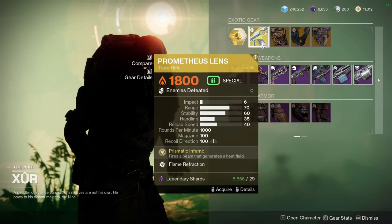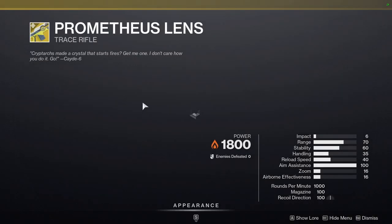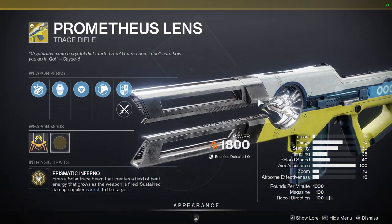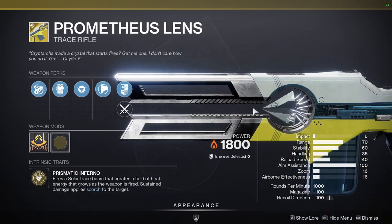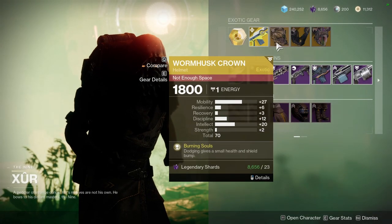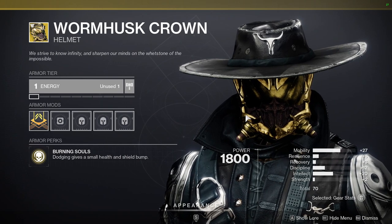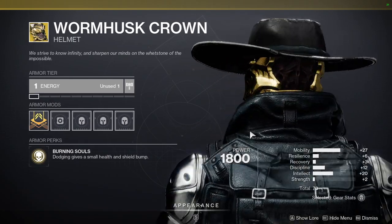For the Hawkmoon roll, it's going to be Moving Target. For exotic weapons, Prometheus Lens is also available — the originator of the 'light show' event from back in the day. Definitely pick it up because you might never know — Bungie might buff it again and it could be broken. We have Wormhusk Crown — not the biggest fan of the rolls. The mobility is really high which is good since you want a lot of dodge, but the resilience is too low.